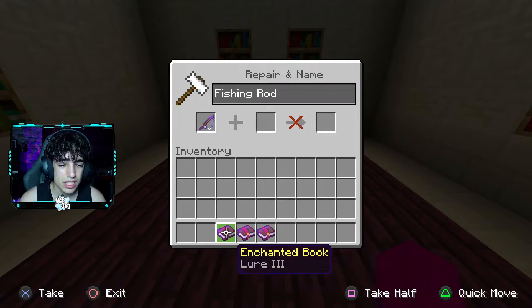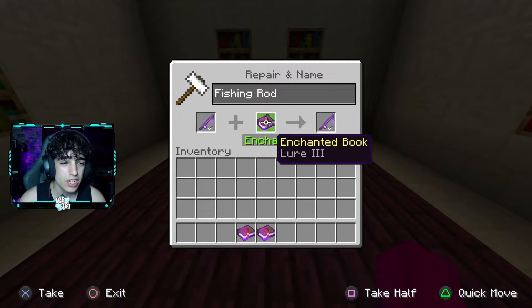The next enchantment is going to be Lure 3, so you don't have to wait as long to get something on your rod. Normally you have to wait quite a bit just to get a fish, but with Lure 3 you only have to wait like a second or two and you should have something on your reel already, and then you just reel it in and get yourself your item.